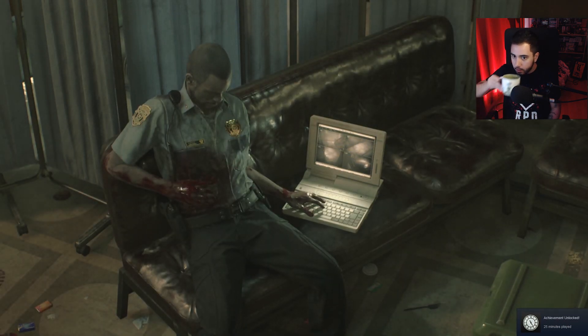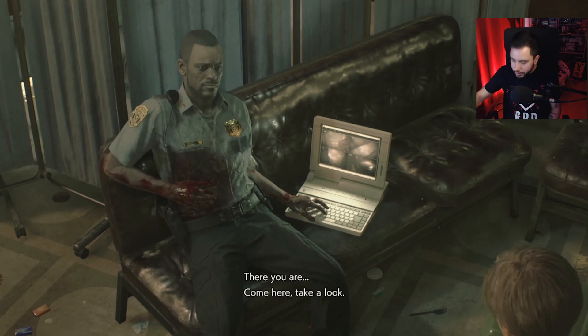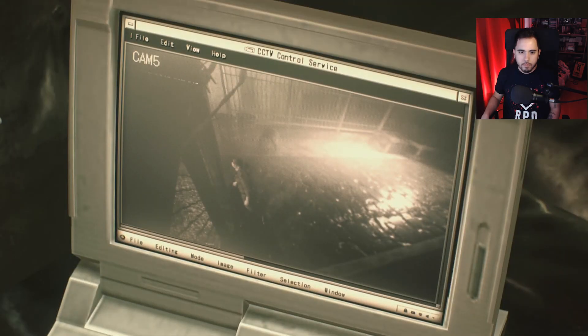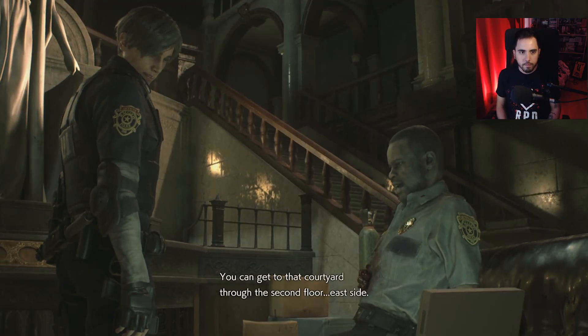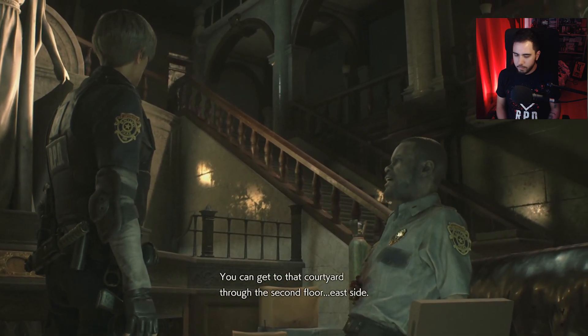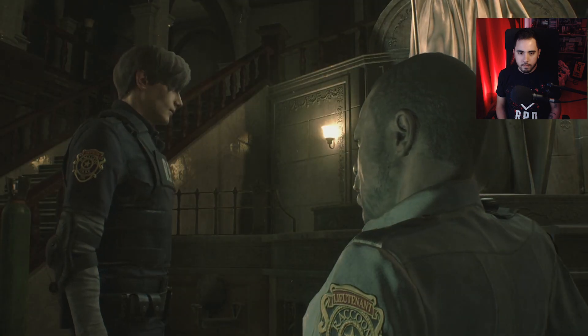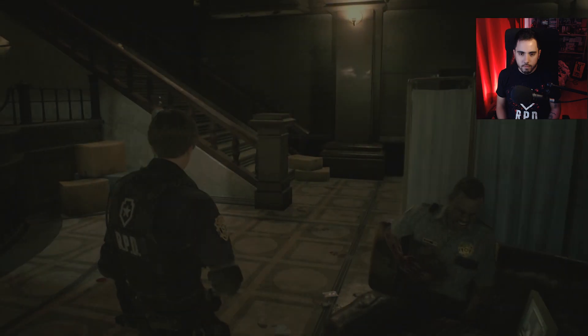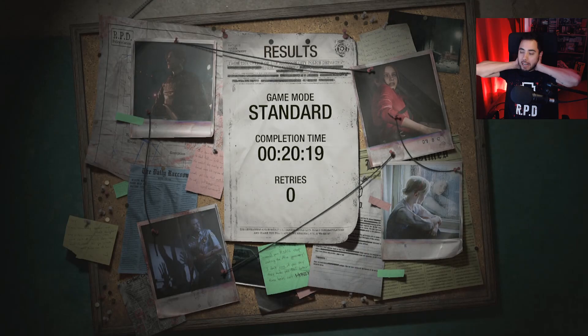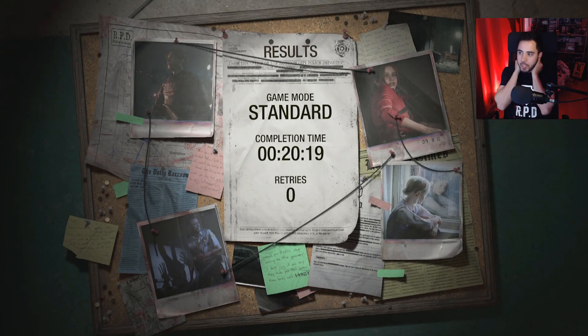25 minutes played. There you are. Come here, take a look. Yes — I knew she'd make it. You know her? Yeah, name's Claire. I came into town with her. You can get to that courtyard through the second floor, east side. I'm on it. Thanks, Lieutenant. Completion times — okay, so that's the end of the demo. Going back to Marvin triggers the end of the demo. Interesting.